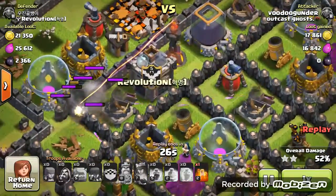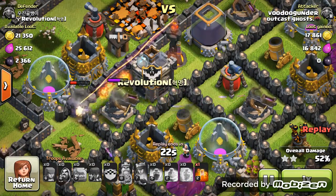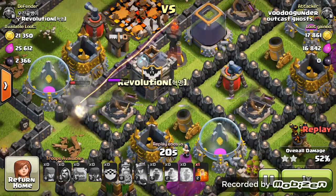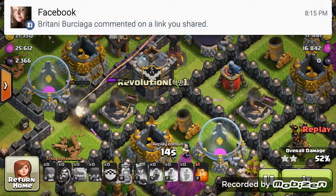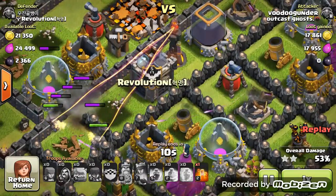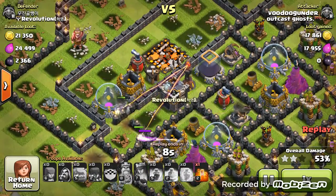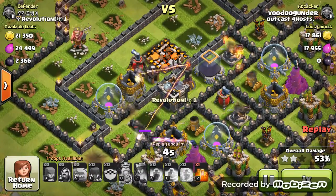All that was standing was just my Golem. Obviously Golems aren't going to do much unless they explode. So there we go — once it exploded, it took out that expo, and that was pretty much all that was left.